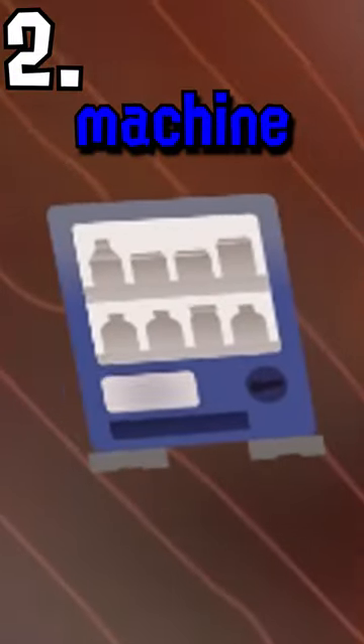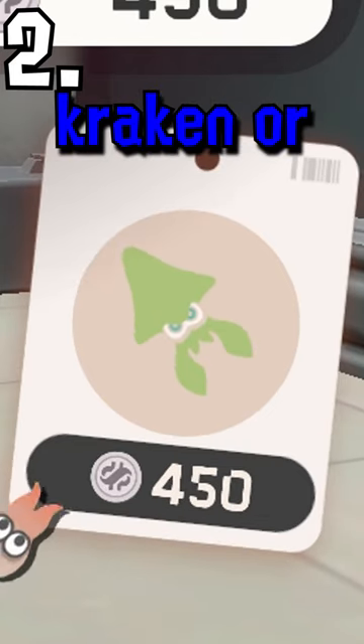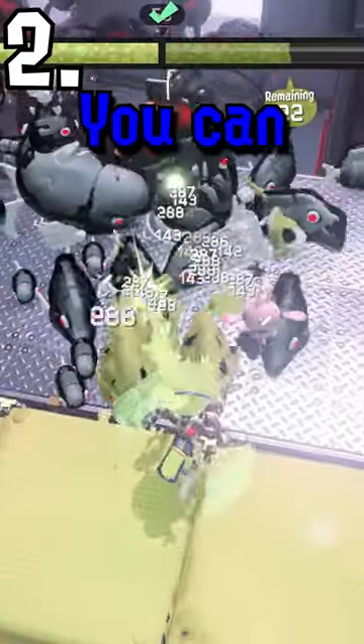Second is the vending machine. This thing can give you some absolutely busted chips, subs, and specials. If you ever see it selling Kraken or Triple Ink Strike, just get it. You can blow those stupid, run-ruining, rotten, vile-spawning Cordota bits.